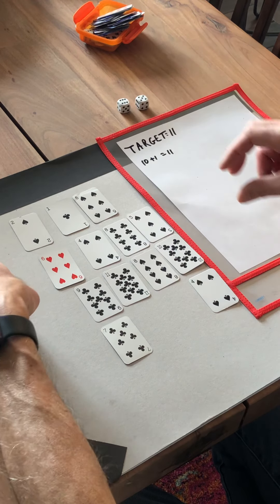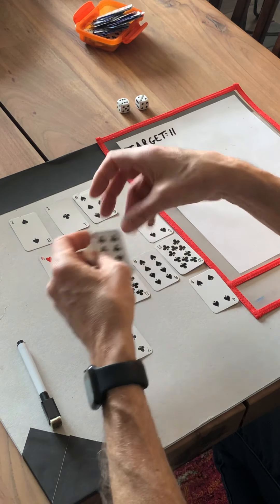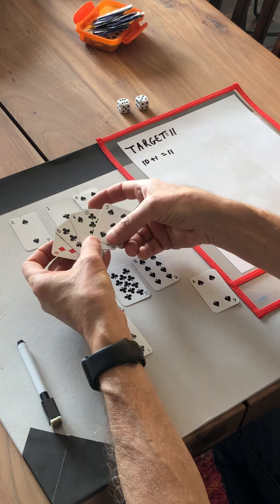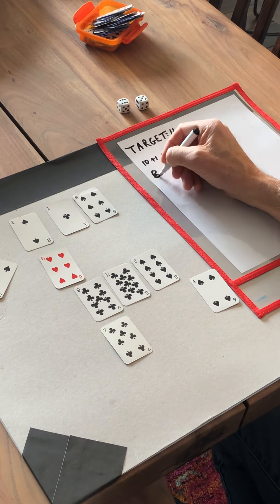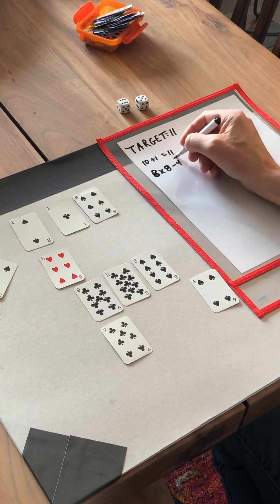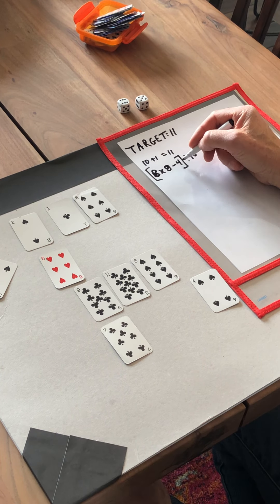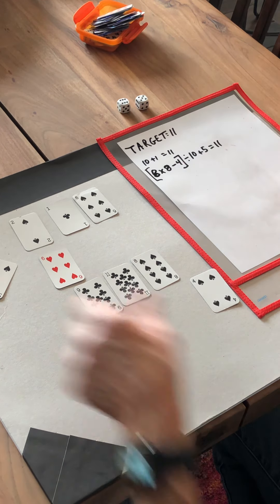I think what I might do is go 8 times 8 is 64, minus 4 is 60, divided by 10 is 6, plus 5 is 11. So I'll write that out: 8 times 8 is 64, minus 4 is 60, divided by 10 is 6, plus 5 equals 11. That was a great one — I used 5 cards off that one!